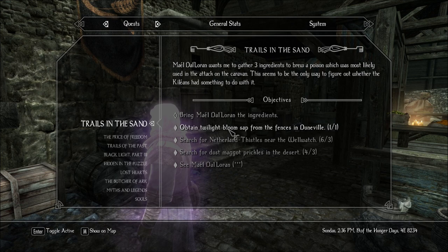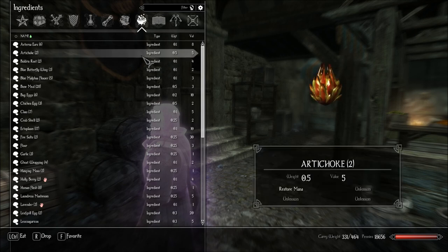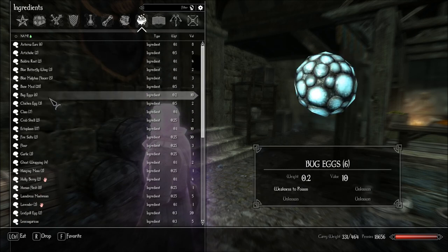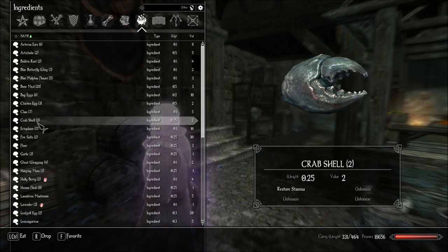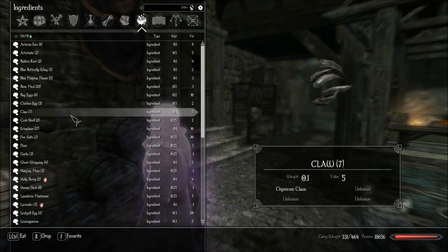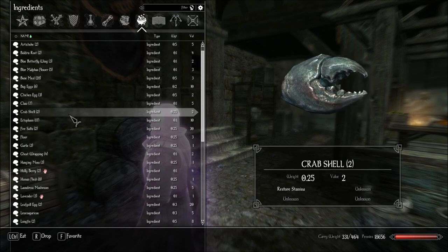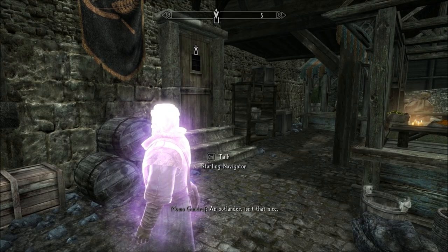We actually have more than we need as far as these two things. I was going to taste one of the dust maggot prickles and see what that's all about. I think I already tasted the other things. It doesn't show up here? I guess it's a miscellaneous thing. What was the other thing? Netherland thistles.